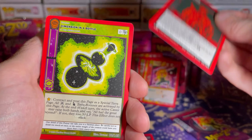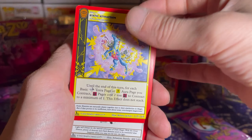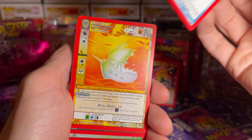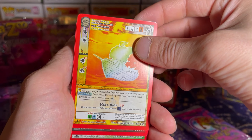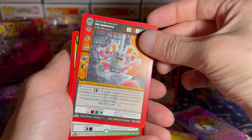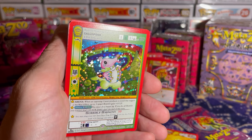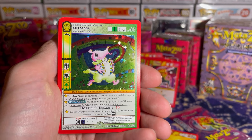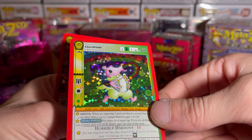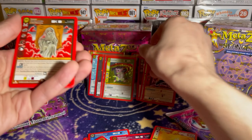Weird. Dimension in a Bottle. Static Attraction. Materialize. Babe the Blue Ox. The Fire Ship. The Gargoyle — not seen him yet. And for the full hollow, the little Alien Pied Piper. Weird — I haven't seen him in a Reverse at all yet, but I've gotten a ton of him as a non-hollow.